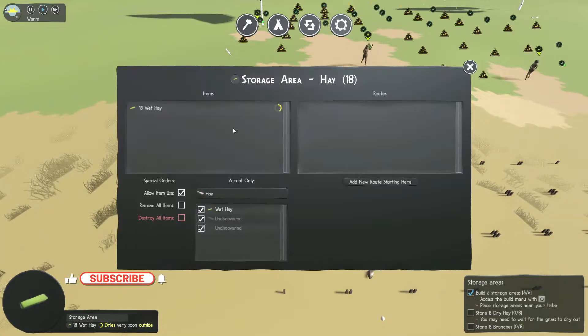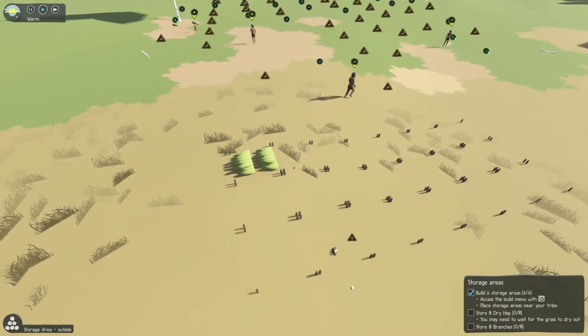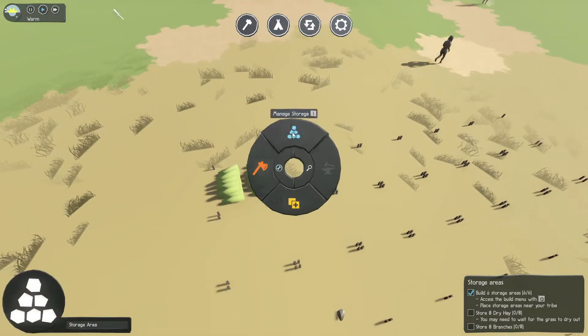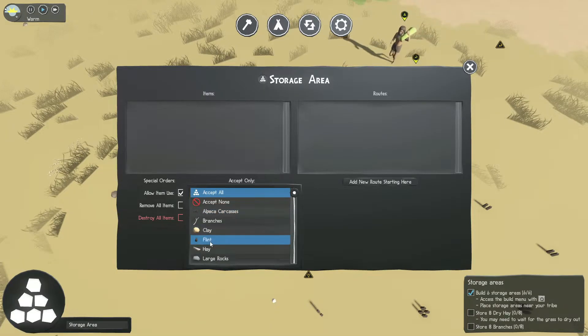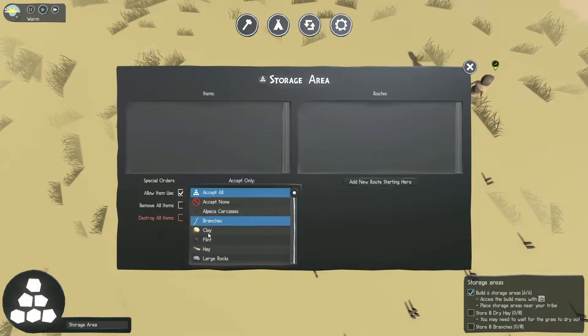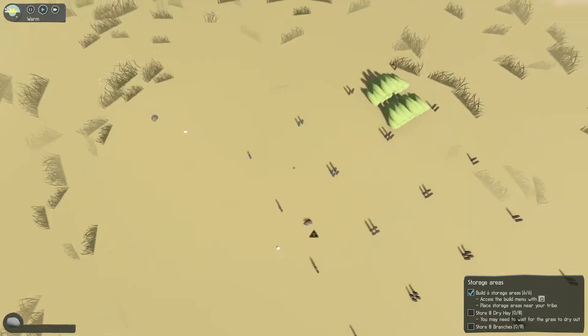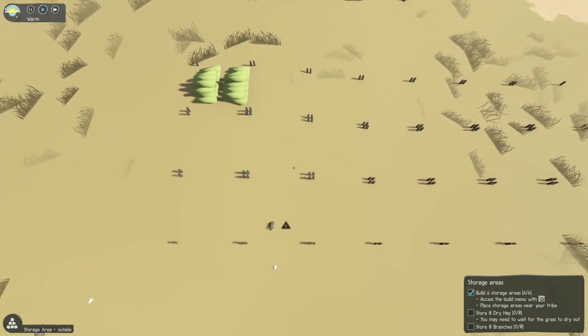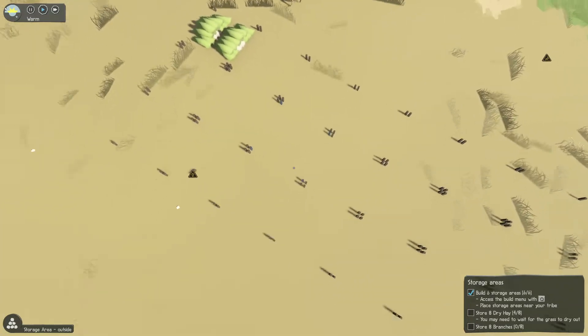Now that storage area only accepts dry — or any type of hay, really. We'll set up two of them like that. I want this one to accept only flint, and this one to accept only rock — only large rock. And then this one can accept small rock. Very important you do this in the beginning.